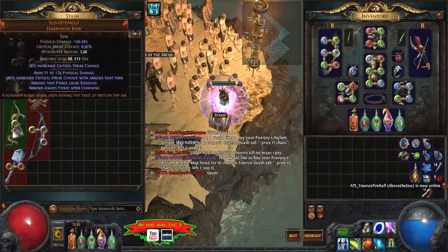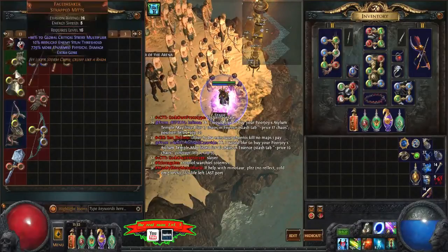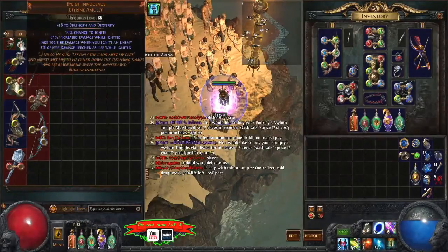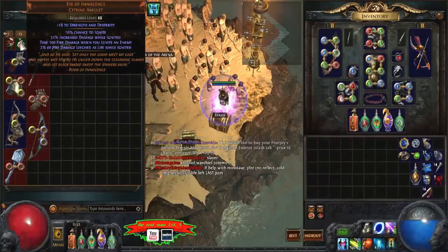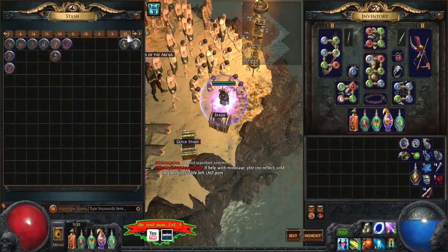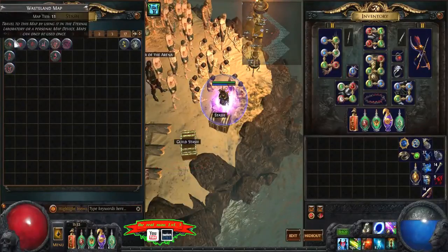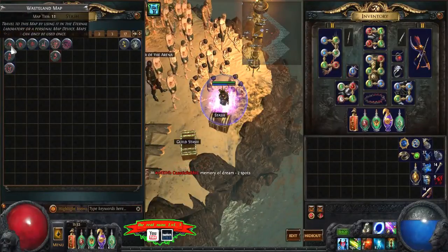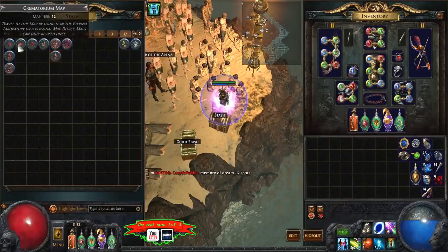I got a Face Breaker — I'm not sure how much this is worth. Anyways, that's about it for the drops. As for maps, my returns were horrible — a couple of T15s, one T16, T14, T13, and three T11s.